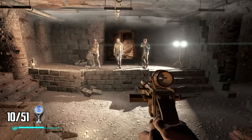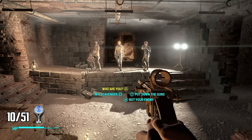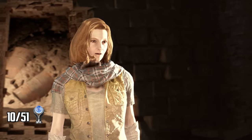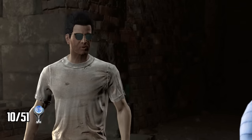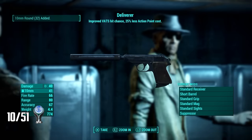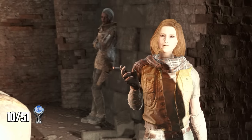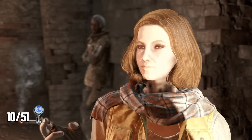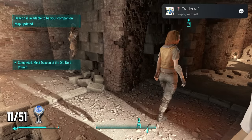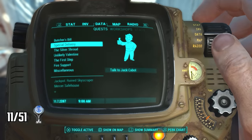Inside the Old North Church I make my way through some tunnels until I find a strange sign on the wall. I use the spinning dials to spell the word RAILROAD and a door opens. I meet a group of people who call themselves the Railroad — one of the main factions I'll need to side with. Agent Deacon takes me on a quest where I find another magazine, hack multiple terminals, and find the Deliverer pistol — the weapon I'll be using until I get the platinum. I join the Railroad, unlocking a trophy.